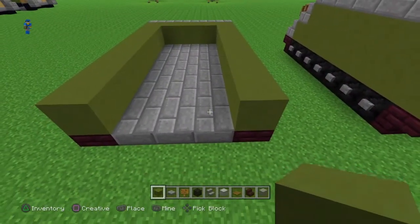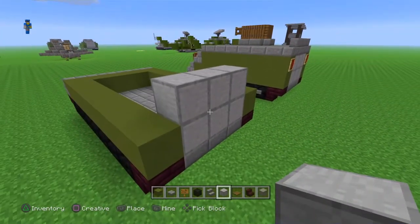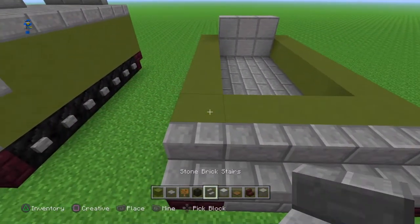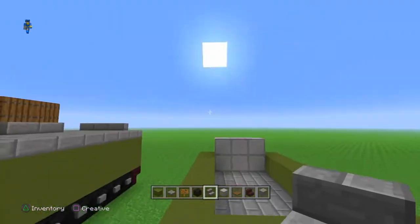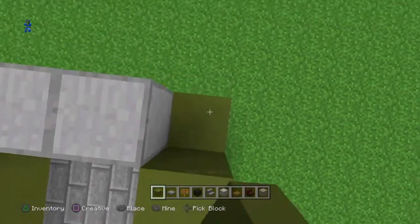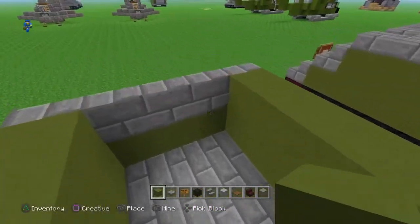Alright, so not the back — we're going to get the smooth stone and just do a two by three. This is going to be the hatch or the door at the back. Then back at the front we're going to put stone brick stairs lining the top part like this. And with our green terracotta, we're just going to finish up this area.